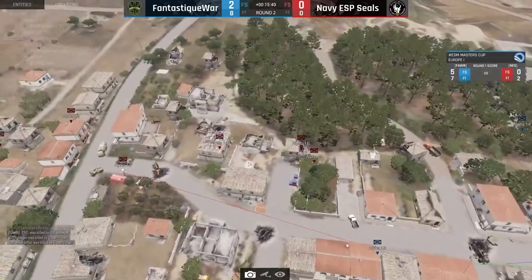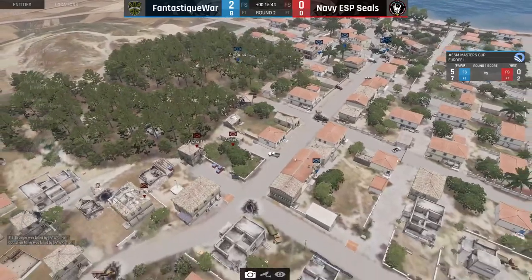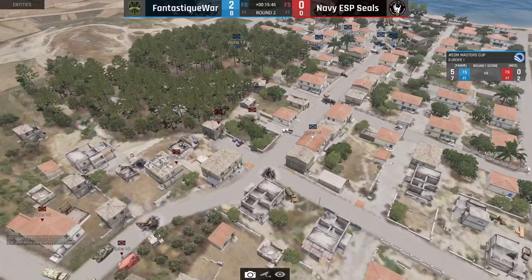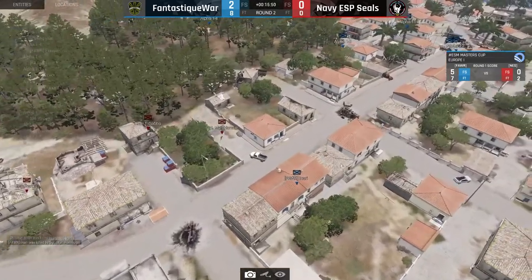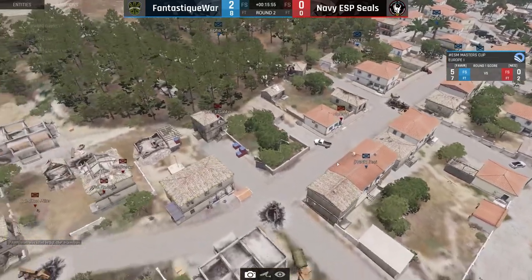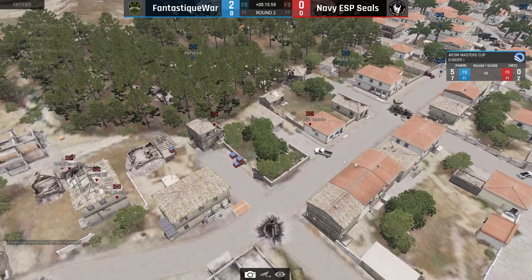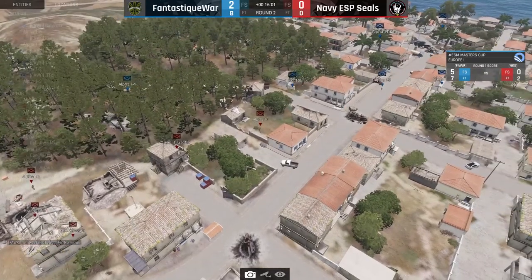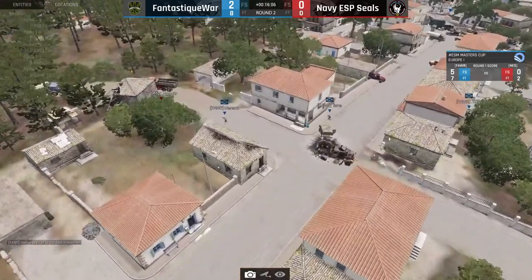Whoever they are fighting against in the final — either A and B or TTT — I think they're both equal to what Fantastic War can do. If I see Fantastic War playing and I saw A and B playing, it's going to be an interesting final, basically. Fantastic War still smells the blood — chasing the blood, coming forward with all of them.